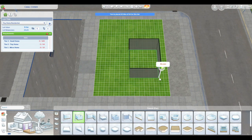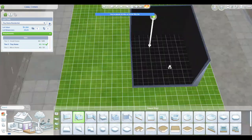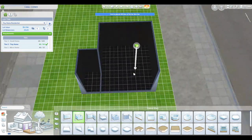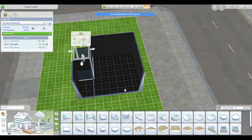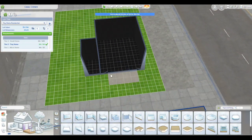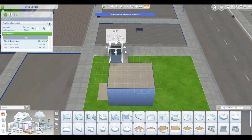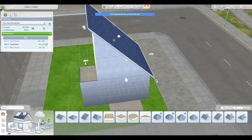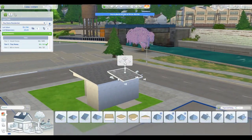Hello, everyone. I have a tiny home for you today. I decided to build this in Evergreen Harbor because I don't build here too often. This home is designed with the tiny home pack, of course, and a lot of the eco lifestyle — Evergreen Harbor, however you want to refer to it — stuff.